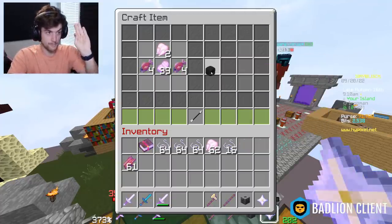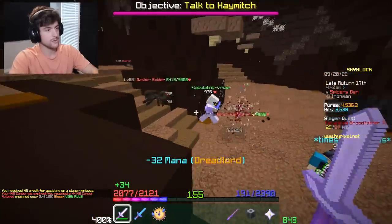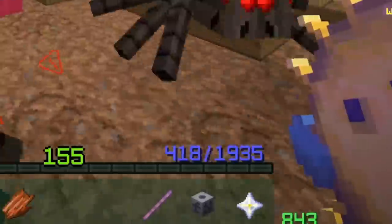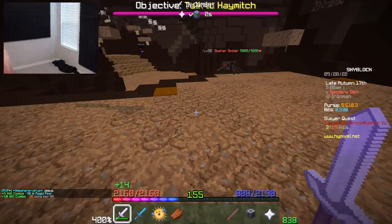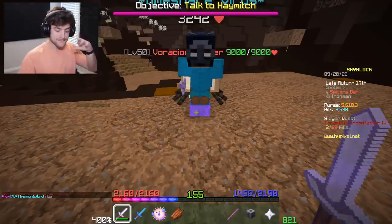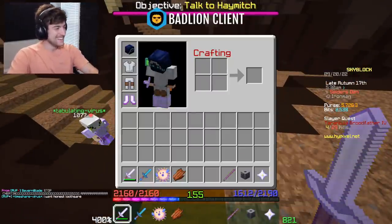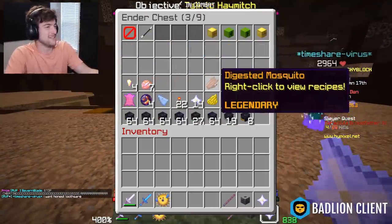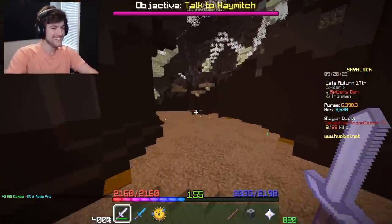Someone is killing my mobs - you better not be. It appears you are stream sniping, stop stream sniping! I just got a digester mosquito - what the hell? Why do I have a digester mosquito? What is that? I don't even need that, why did the game give me that? I wanted a tarantula talisman.